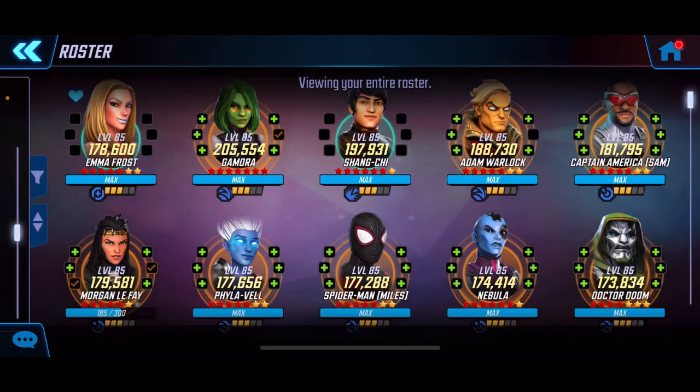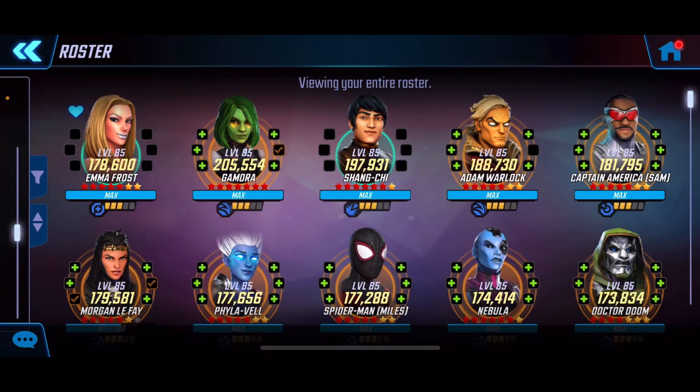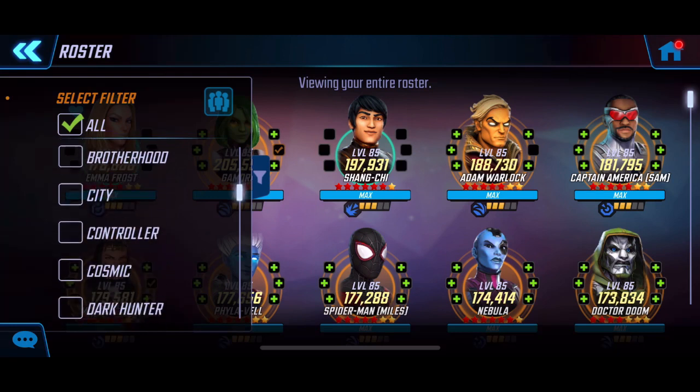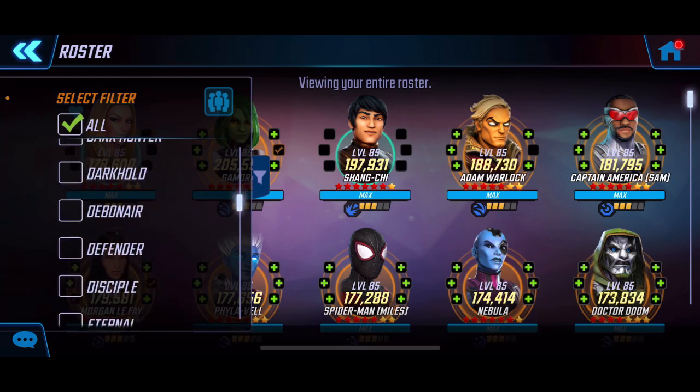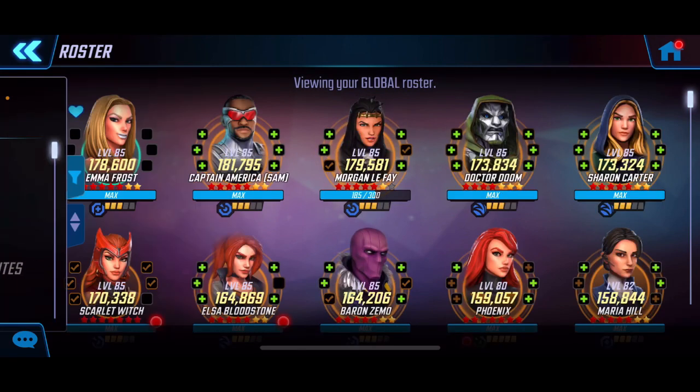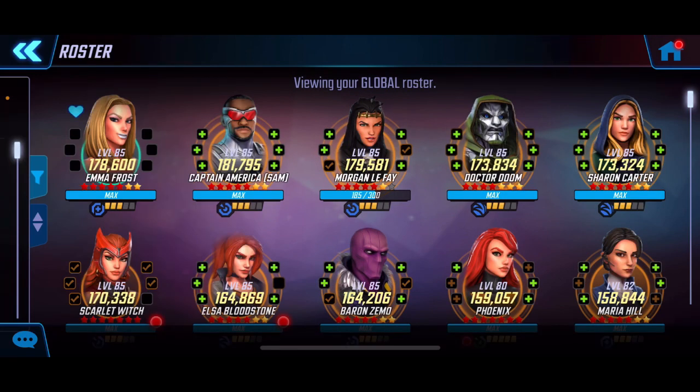What's going on guys, we're back. We're going to be talking about the next five characters we're going to use for our global section. If you've seen my previous videos, you'll know that we used a mix of Shang-Chi, Cloak and Dagger, and two of the Web Warriors — Scarlet and Ghost Spider — for the first six nodes. Now that we've got some materials and gold, we can finally bring up some of these other characters.